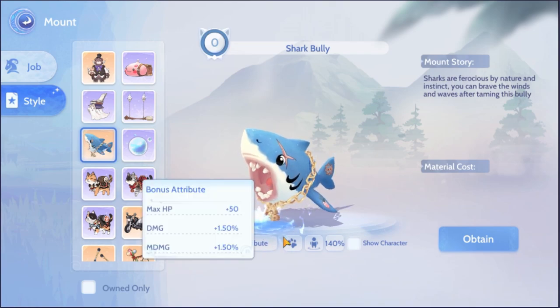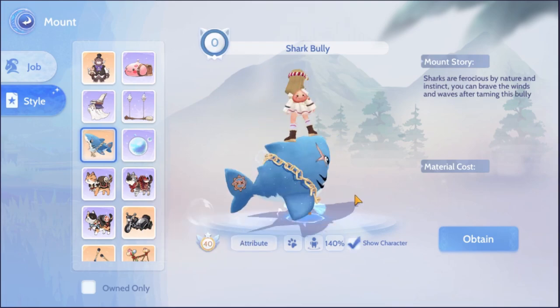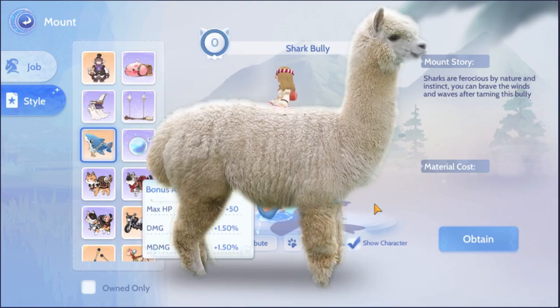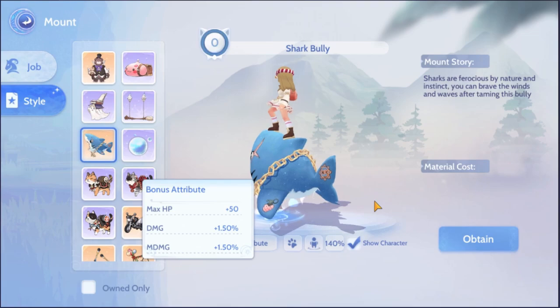For example, the shark bully will give your character bonus stats of max HP plus 50, physical damage plus 1.5%, and magical damage plus 1.5%. So if you are looking to change your mount because it is not the all-powerful alpaca, then make sure you look at the bonus attribute carefully and pick which one you would prefer.